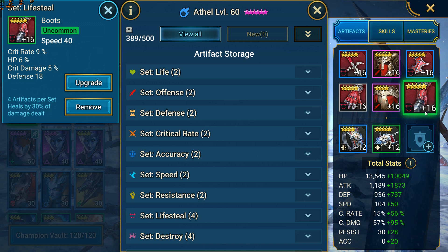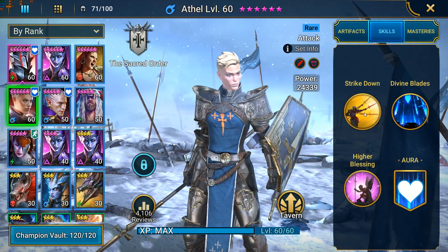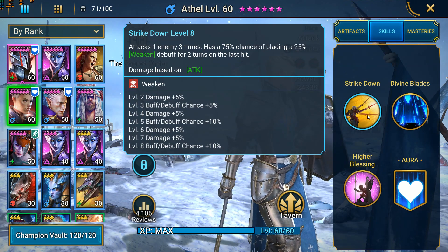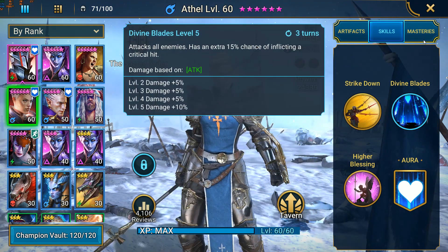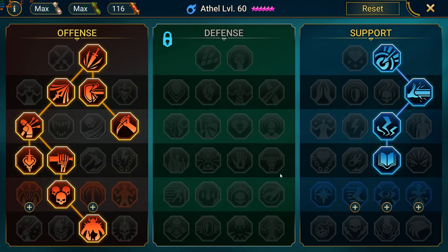I will mention, however, that if she would only be used in the arena, I would probably use 3 attack sets like Berserker, to further increase her damage output. Her skills have been maxed with rare skill tomes. For her masteries, we have the same important ones in the offense: Deadly Precision, Keen Strike, Shield Breaker, and Ruthless Ambush.